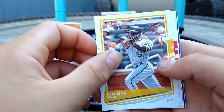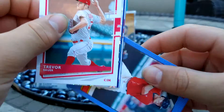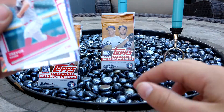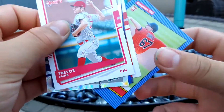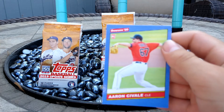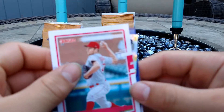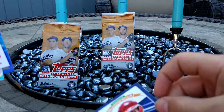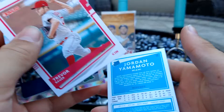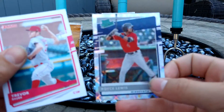We got Starling Marte. Got some foil thing coming out. Trevor Bauer — I'm gonna save that for next. We got Yuchang rookie card, not bad. We got Aaron Savala. Got Mickey Vets. Nice Mike Trout Diamond Kings.